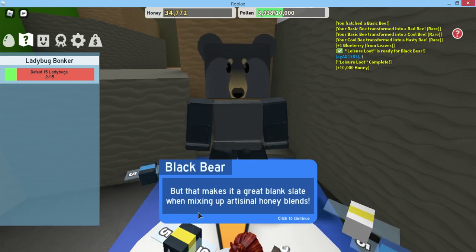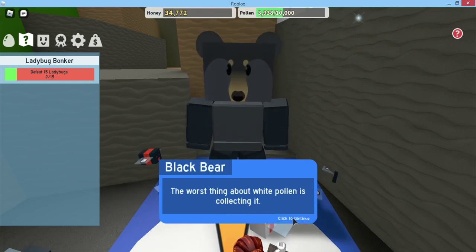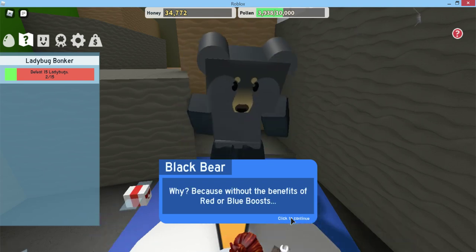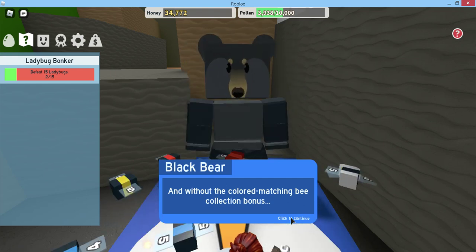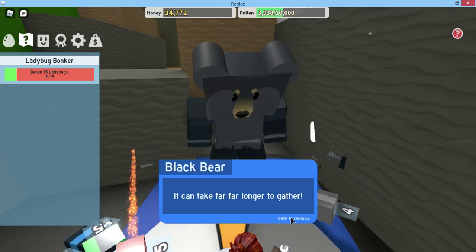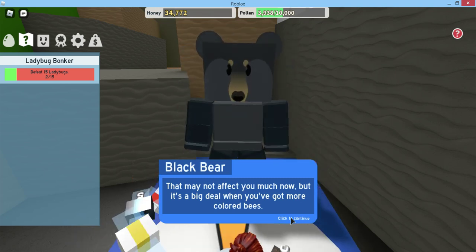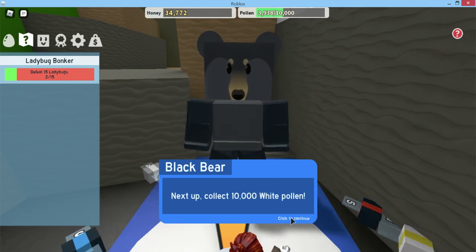That makes it a great blank slate when mixing up artisanal honey blends. The worst thing about white pollen is collecting it. Without the benefits of red or blue boost, and without the colored matching bee collection bonus, it can take far longer to gather. That may not affect you much now, but it's a big deal when you've got more colored bees.